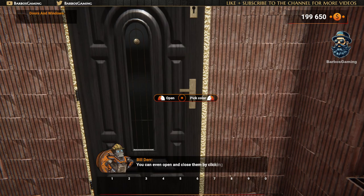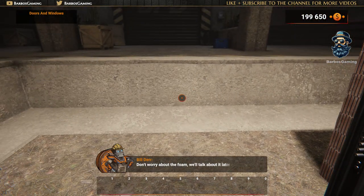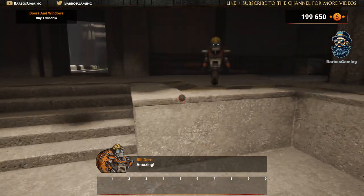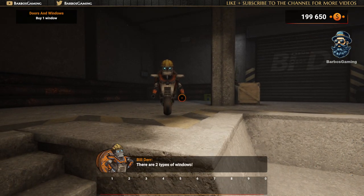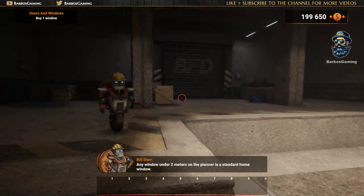Now it's time for wedges! Simply fill them in by clicking on the highlighted areas! Now you know how to insert a door! You can even open and close them by clicking on them! Don't worry about the phone, we'll talk about it later! Let's move on to windows! There are two types of windows!